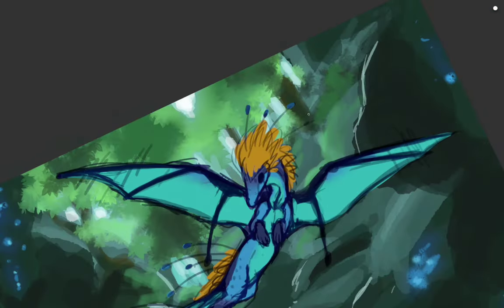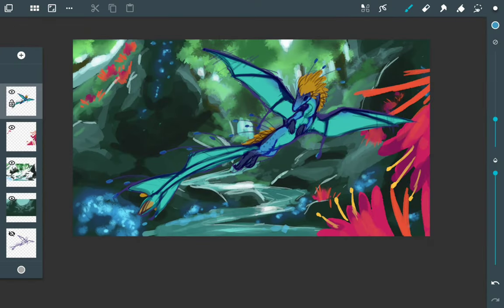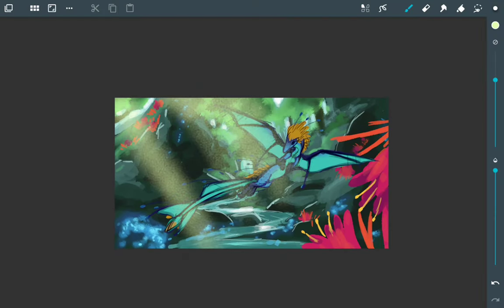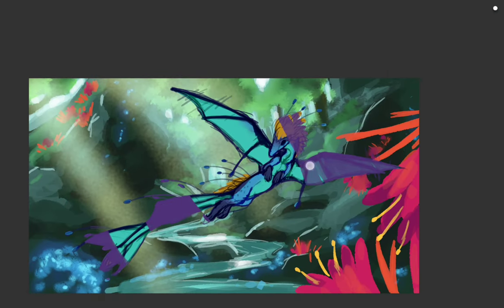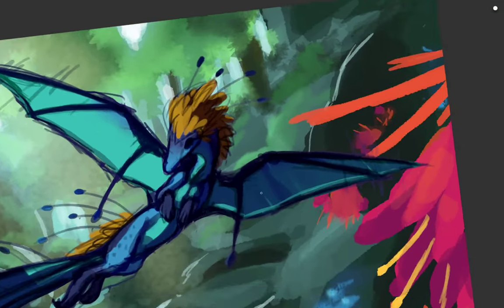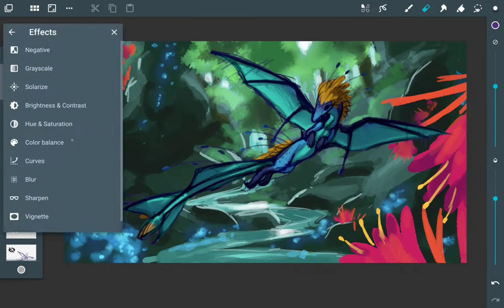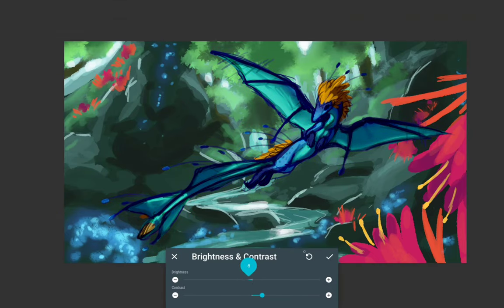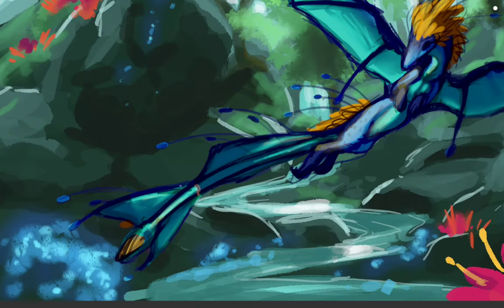Now that the flat colors and rough background are done, I'm moving on to shading. Before I do, I want to decide where the spots of light will be — there's light coming through a hole in the roof of the cave — so I put some rough streams of light down to decide where the light hits the dragon, then add large amounts of shadow in the areas where it doesn't. I then delete that light layer because it was very rough; I'll add another, more subtle one in later.